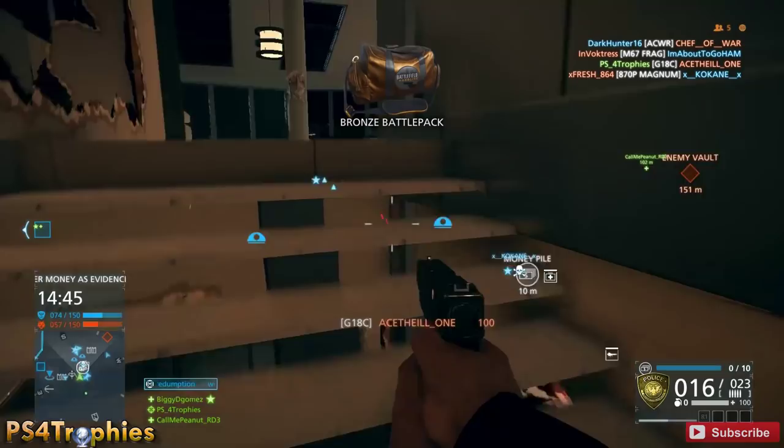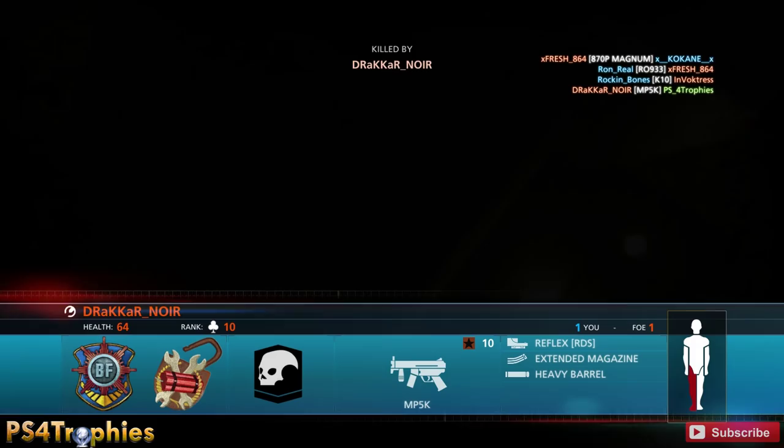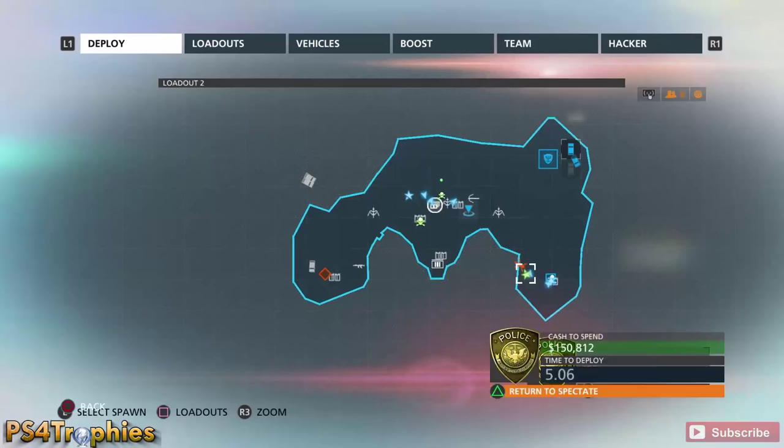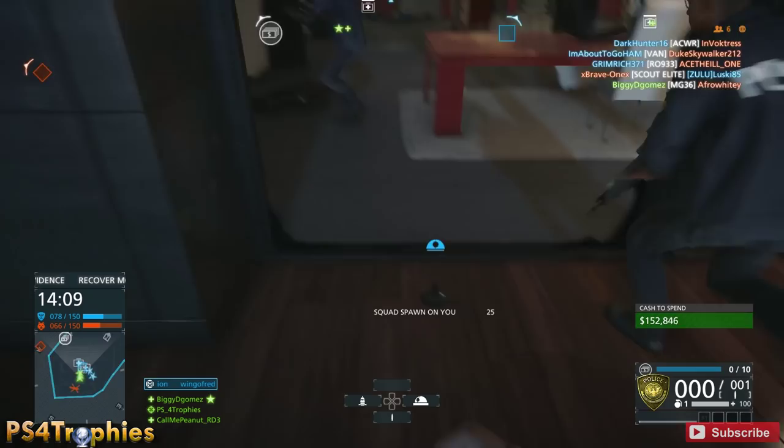I got about 20 camera intel assists and you only need 10. To get this coin you need 10 intel assists, but you have to do it through five matches — you cannot get duplicate coins in the same match, only one camera coin per match unfortunately. Just make sure you spread them out and they're not near the actual objective. You can do it in another mode, but I find blood money easy because everyone always goes to the money pile.